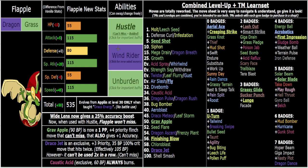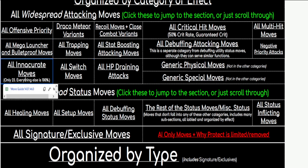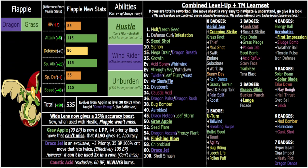Hustle is obviously great and I've buffed it immensely. Wide Lens now gives a 25% boost, so moves that are 80 accurate won't miss — 80 times 1.25 is 100. That means with Hustle on something this fast, you can just click regular moves. Dragon Rush won't miss with Hustle because every move is 100 accurate unless it's one of those 23 moves. For Flapple, the only inaccurate moves are Dive Bomb, Gunk Shot, and Hurricane.